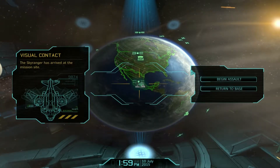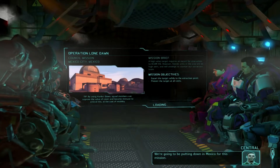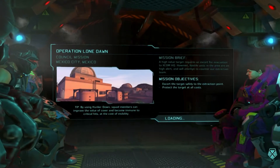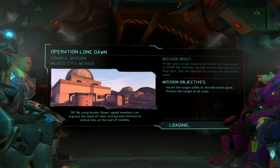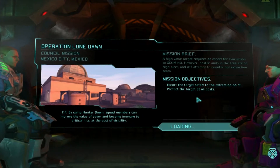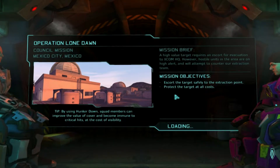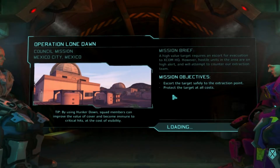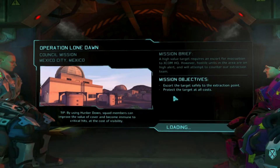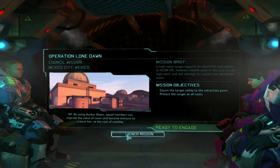Dropship has arrived. Let's begin our assault. We're going to be putting down in Mexico for this mission. We have Operation Lone Dawn, a council mission in Mexico City. A high value target requires an escort for evacuation to XCOM HQ. Hostile units in the area are on high alert and will attempt to counter our extraction team. We need to escort the target safely to the extraction point and protect the target at all costs. Sorry, Bravo Squad — you guys have a bit of a babysitting mission. I know you guys don't like this, but it is necessary.